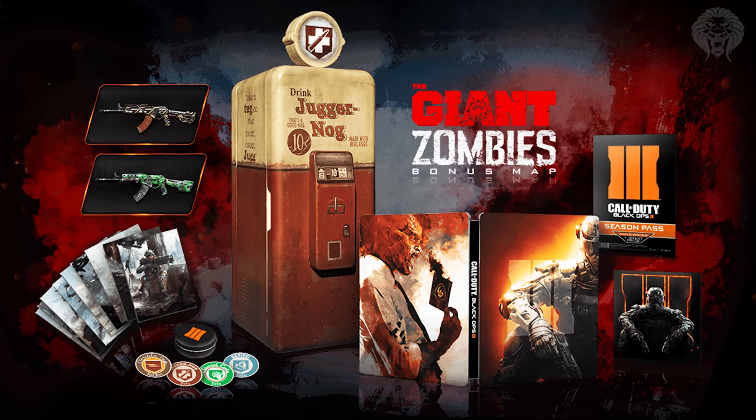You also get an art book with concept art of some of the specialist characters, Perk-a-Cola coasters themed after classic zombies perks, and a steelbook with unique zombies and multiplayer art. You also get the season pass, which is probably one of the most valuable parts — you get all four DLC packs that come out, so map packs one through four, which will each likely include around four multiplayer maps, one new zombie map, and maybe some bonus content for Black Ops 3 in 2016.